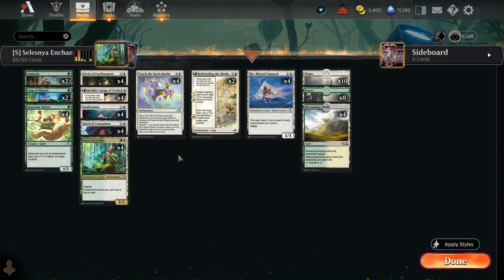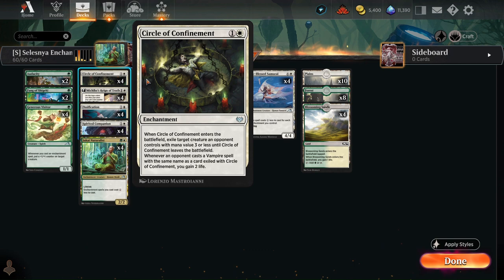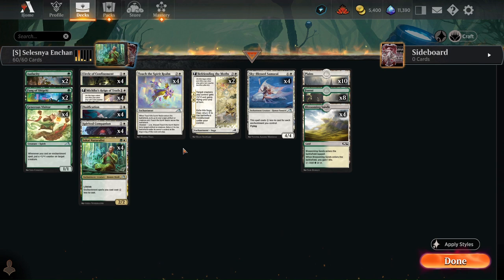We actually run a decent amount of interaction as well, so we run four Ossifications, four Circle of Confinement, and then four Touch of the Spirit Realm. That way we can remove any threats that the opponent puts on the board.